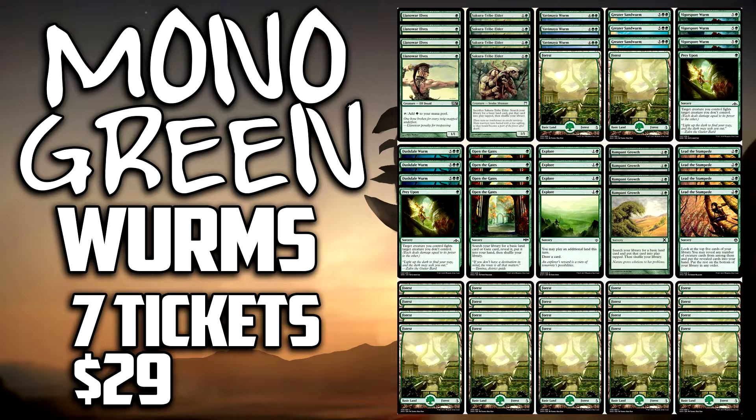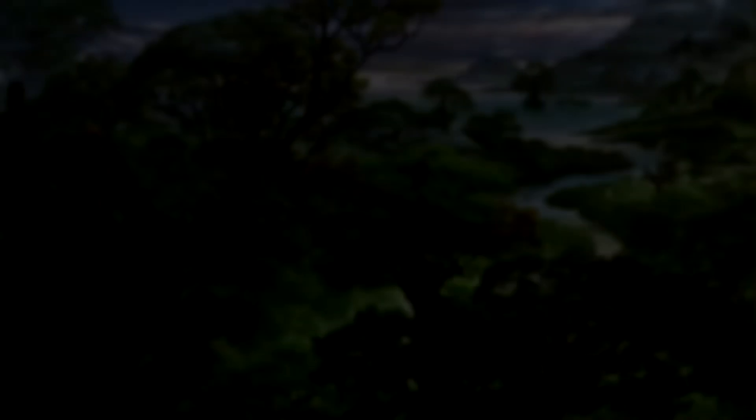Obviously your opponents are going to have removal spells - they always do - but we've got 12 big worms here and you're probably only going to take two or three attacks to win a game. They're going to have to deal with them very quickly. We've got Prey Upon to hopefully take away some of their creatures while still leaving our creatures on the battlefield. Card draw in Explore is very nice as well. Lead the Stampede will help us go through our deck, so make sure you play it to find your worms. Rampant Growth will help with the ramp as well. All in all, this is a very nice deck and I hope you're excited about it - it's something a little bit different than the normal Mono Green Stompy decks. If you love playing big creatures and getting them out quicker than you should, then this is the deck for you.